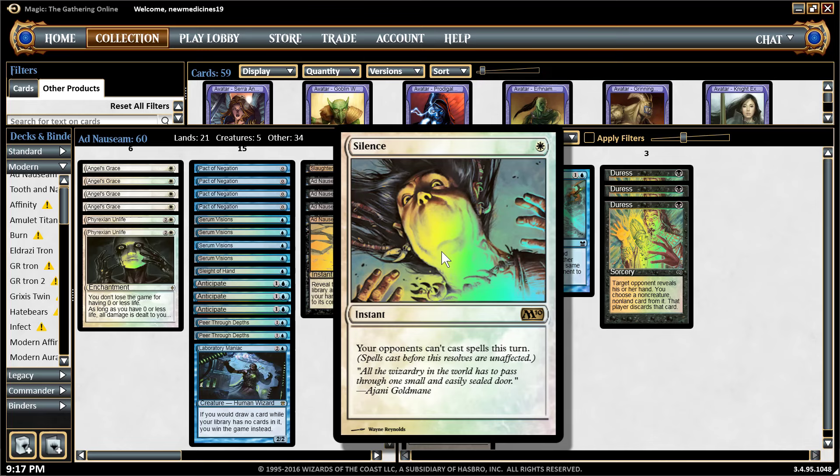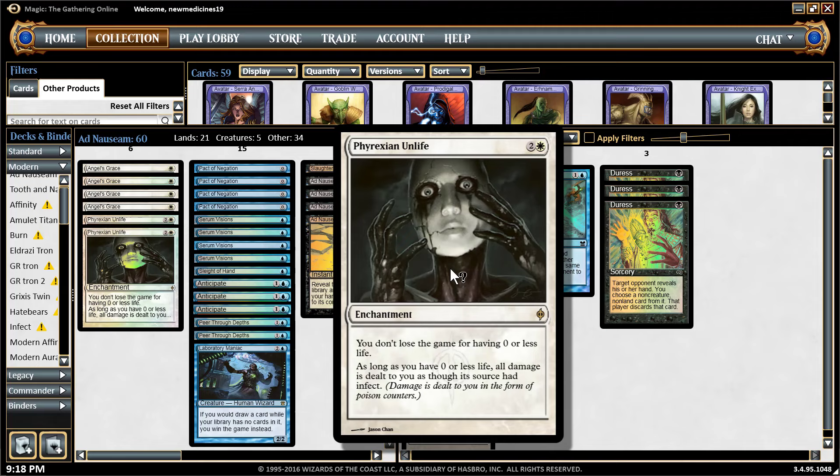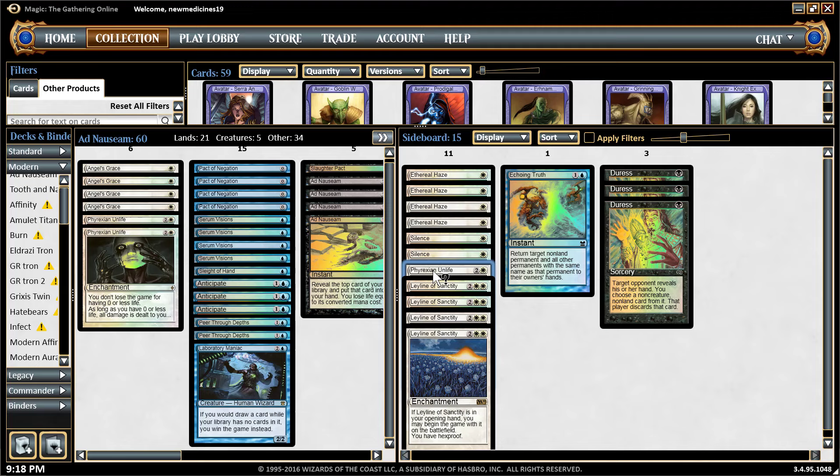I love Silence in the Tron matchup because if you see the opponent assembling Tron on turn three and you feel like Karn is coming, just go for it — silence that Tron player, because Karn is really hard to deal with and once he resolves it's hard to come back. I have one more Phyrexian Unlife in the sideboard for additional copies when I need them more, since Phyrexian Unlife is really vulnerable to Abrupt Decay and other removals. If the opponent has too many removals and Angel's Grace is not enough, I can board it in.